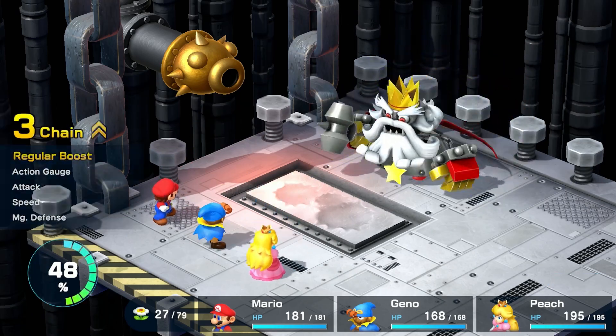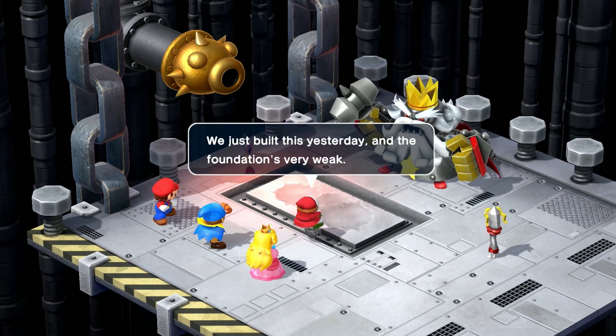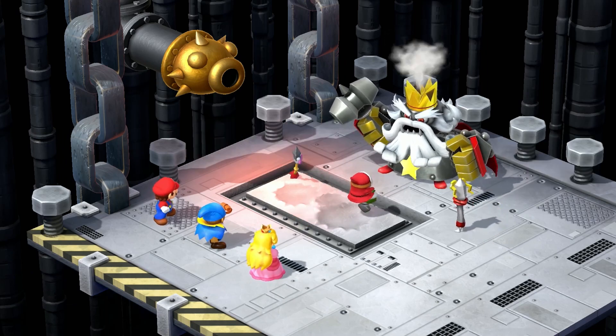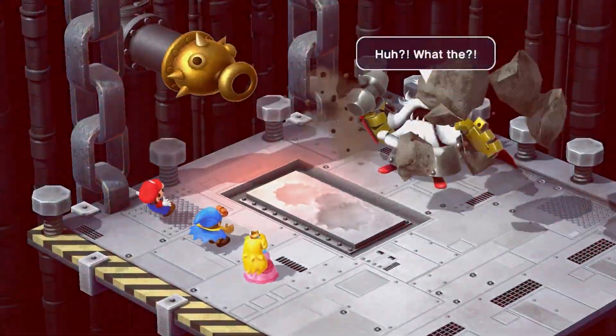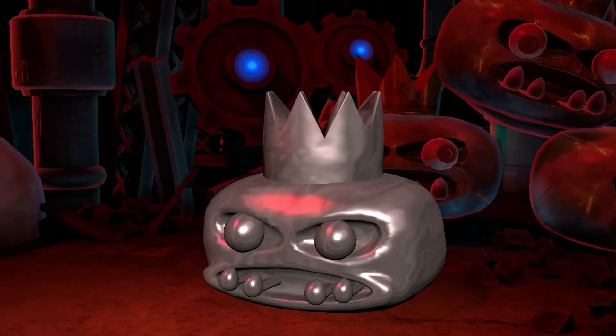Just be sure to use a syrup before knocking him out. Once he's defeated, he will go into a tantrum and smash the floor, collapsing the platform. Smithy will then reveal his true form: Smithy Phase 2.